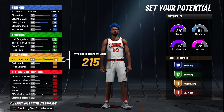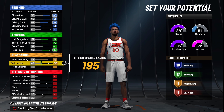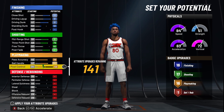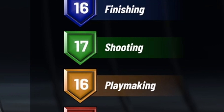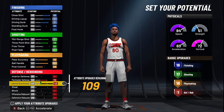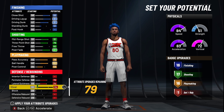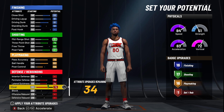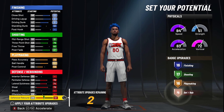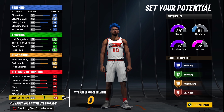For playmaking, you're going to have a 78 pass accuracy, an 80 ball handling, and a 58 post control so you get those 16 playmaking badges. For defense, come down to perimeter defense — you're going to have a 76 perimeter defense, lateral quickness at 74, steal at 70, block at 79, and defensive rebound at 63. You'll have five defensive badges.